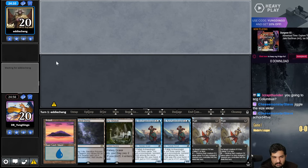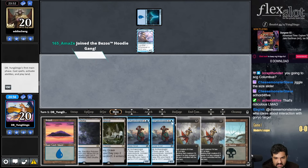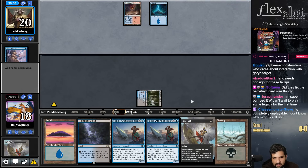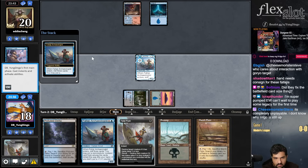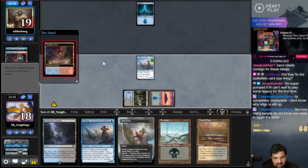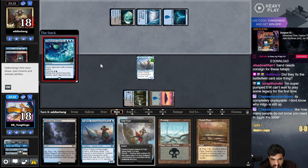Keeping this hand — it's fine. I won't be going to SCG Columbus, gotta rest up, but I will be at Eternal Weekend. Can't believe my opponent Eddie is playing Mill right now. They fixed the UI — if you hover over cards they don't zoom in anymore and the cards aren't giant. I don't know how good our mill matchup is.